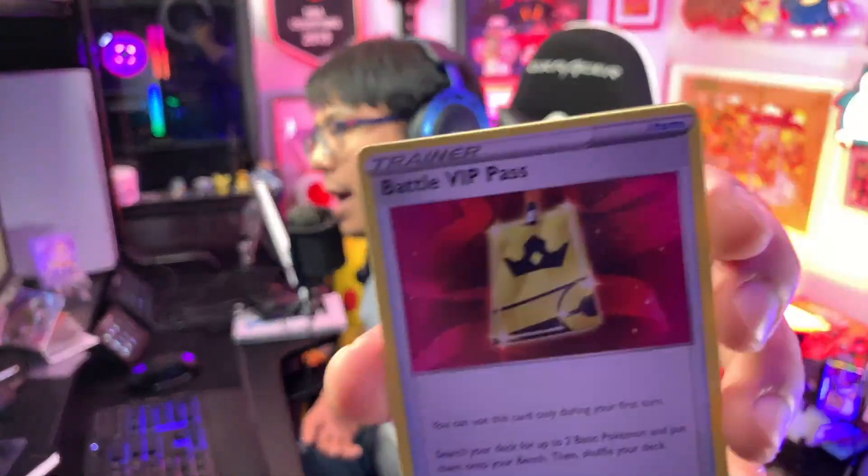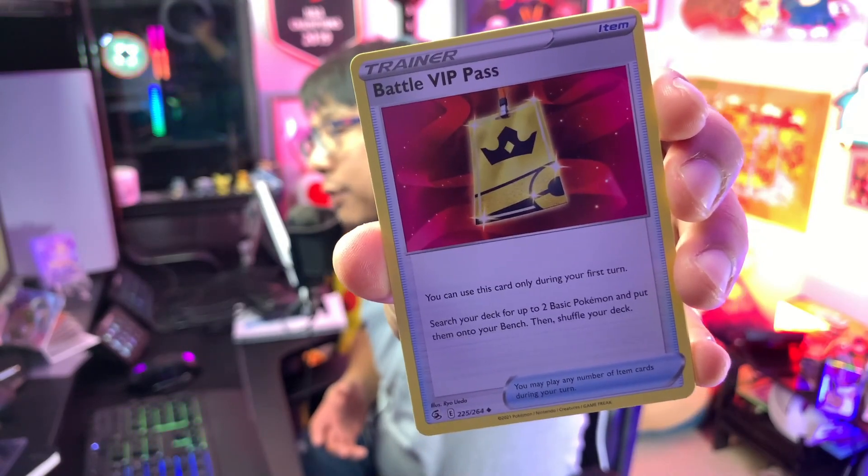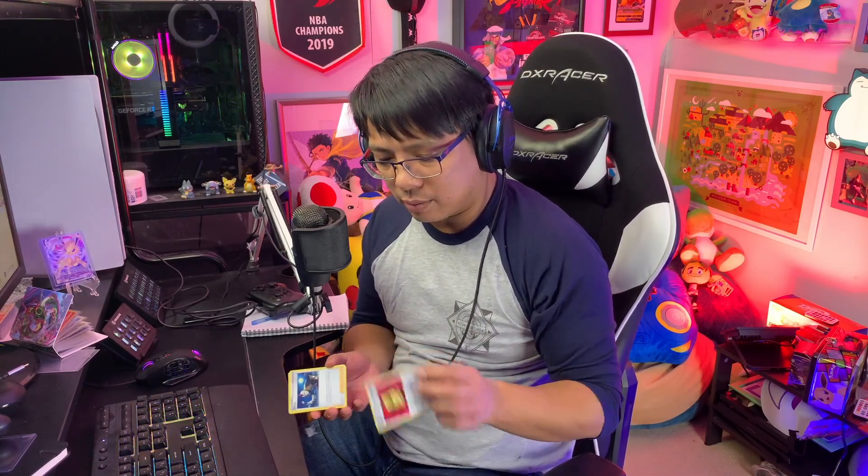One of the really popular cards right now in the current meta is Battle VIP Pass. This is a card you can only use on your first turn, but if you do, you can search your deck for up to two basic Pokemon and put them on your bench. A lot of decks have started incorporating this card, particularly Mew V Max decks, because it's so important to get as many Pokemon set up on turn one. A lot of games are determined by how well you can set up on turn one, so a lot of decks have been using Battle VIP Pass, even if it is a huge gamble.